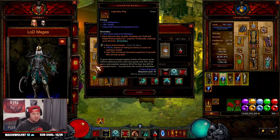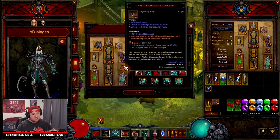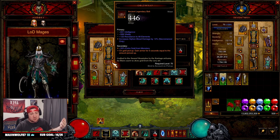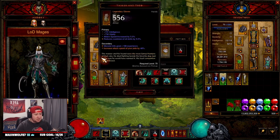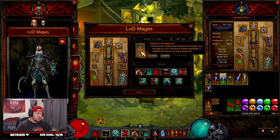Circle of Naz'rul allows our Skeletal Mages to last four more seconds and we cast an additional one when we summon, meaning we cast four at a time and max out at 10. Avarice Band increases our pickup radius, and combined with Gold Wrap it gives us an insane armor bonus to help keep us alive even longer — because as you saw at the beginning of the rift, the build can be a bit squishy.